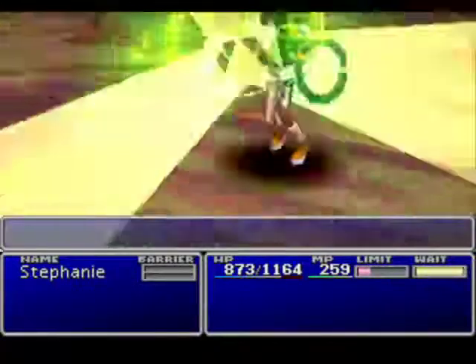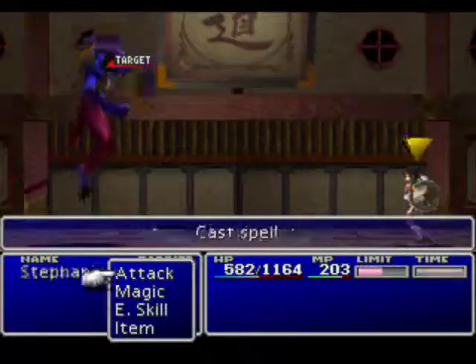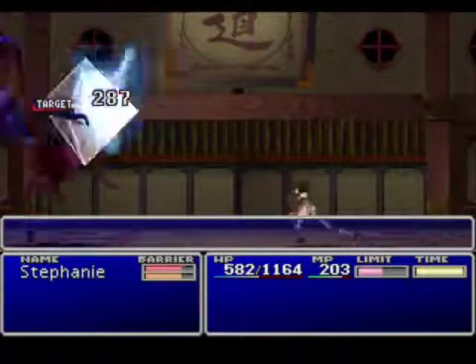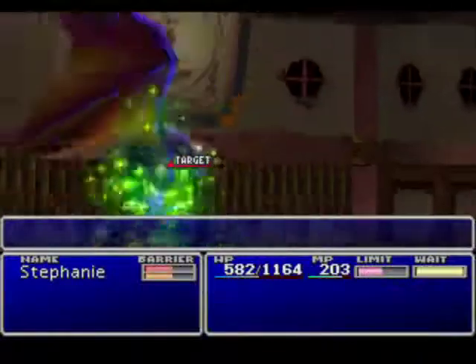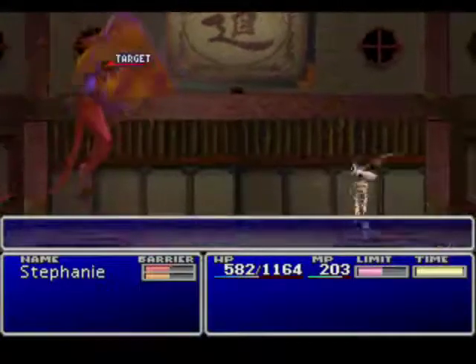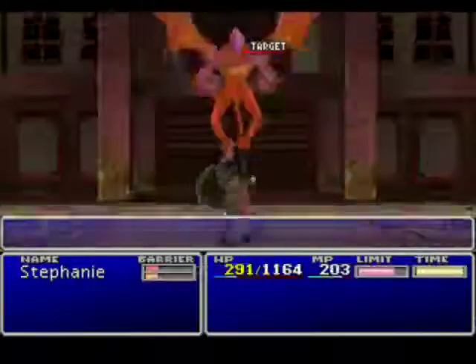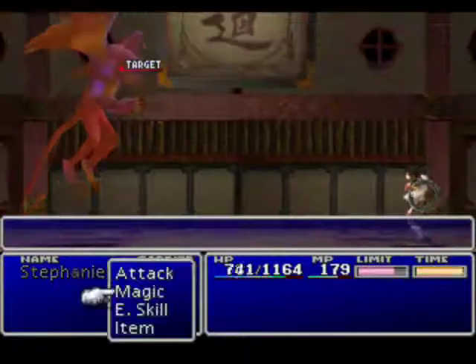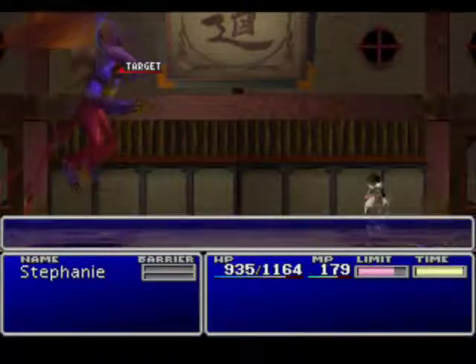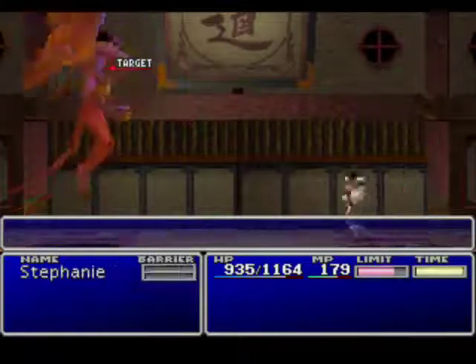The reason I put out poison is because this thing can be poisoned. And once you poison him, it's just a matter of time. He just cast Drain — wonderful. That is going to be a long battle. There are limit breaks before — I'll just wait until he runs out of Drain.